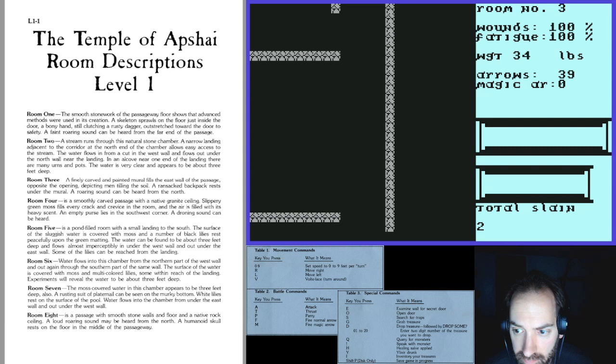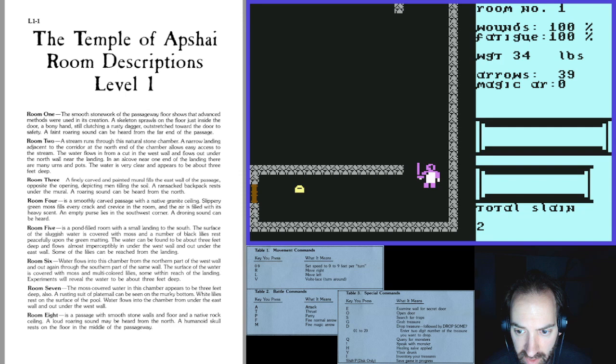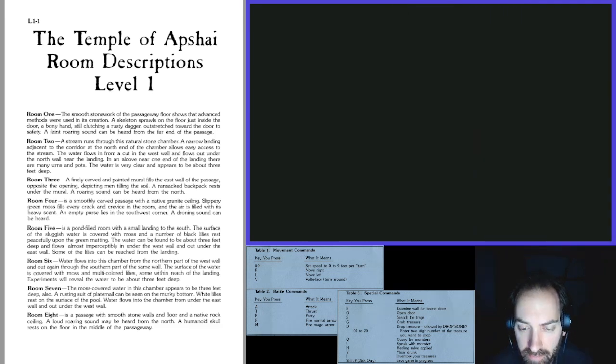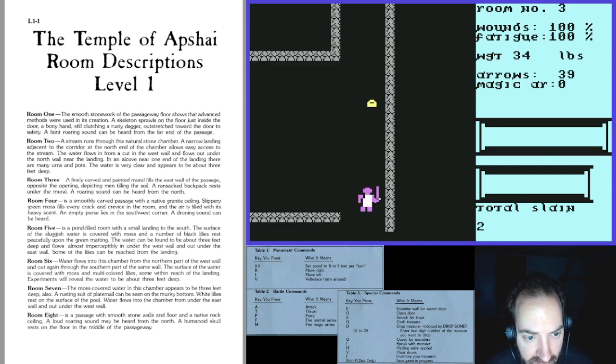I'm going to make this into a mapping expedition and use the screenshot function to put together a map of the game. Room three: 'A finely carved and painted mural fills the east wall of the passage, depicting men tilling the soil. A ransacked backpack rests under the mural. A roaring sound can be heard from the north.' I've been ignoring the yellow things on the ground — those represent the backpack. Having played the first couple of rooms before, I know there's nothing in that backpack, so I'll leave it rather than have it weigh me down.